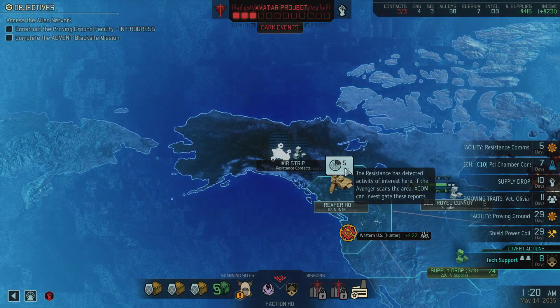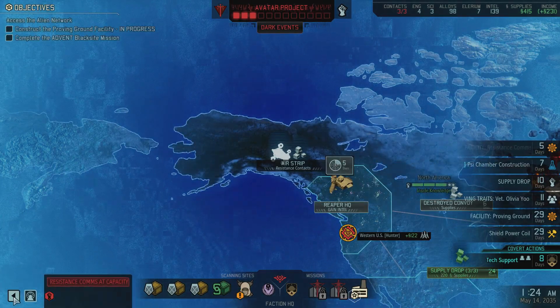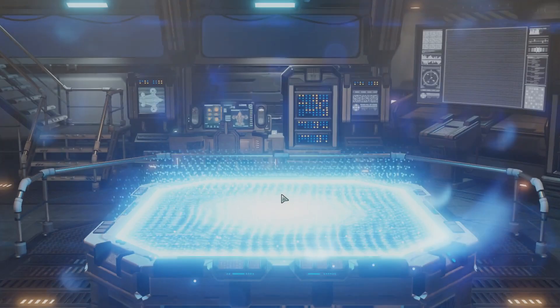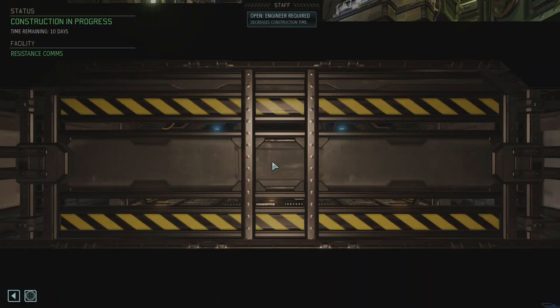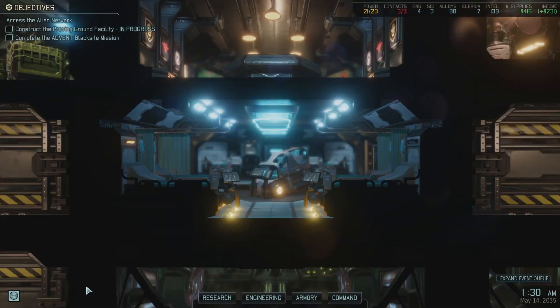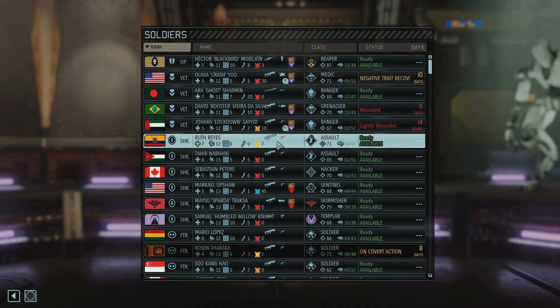On the other hand, if I'm getting the contact, I don't really need the facility built immediately. It's five days for this and five days for this. So I might as well remove you — this will continue building. And I'll put you here. Now he only takes six days. Cool.